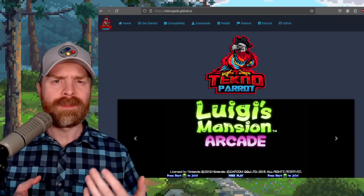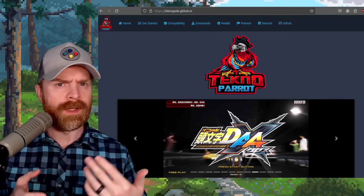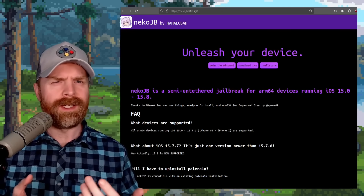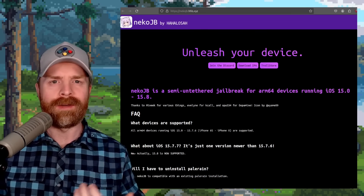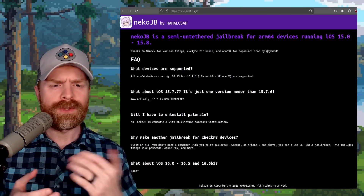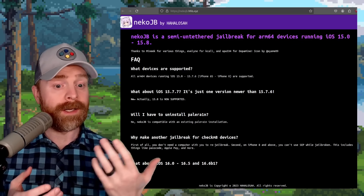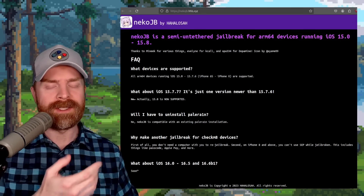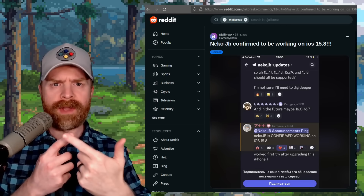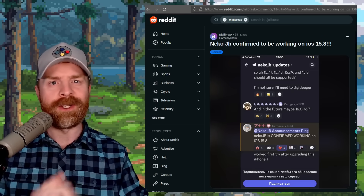Next up, we're talking about Neko JB — a semi-untethered jailbreak for iOS 15 to 15.8. The most recent update gets this working with 15.8, and they appear to be working on support for versions 16.0 to 16.5. To be absolutely clear, I don't own an iPhone and have no way of testing jailbreaking methods, so I can't recommend anything — I'm just simply providing the news.